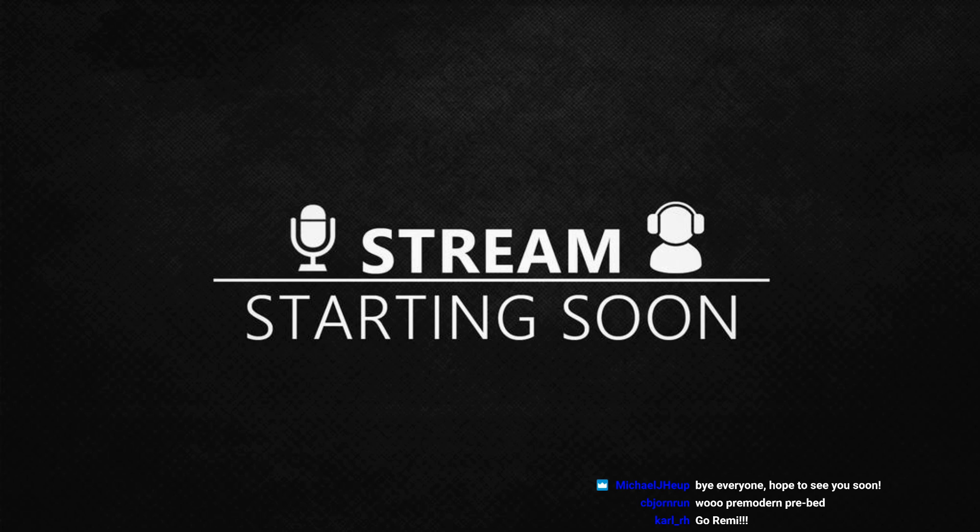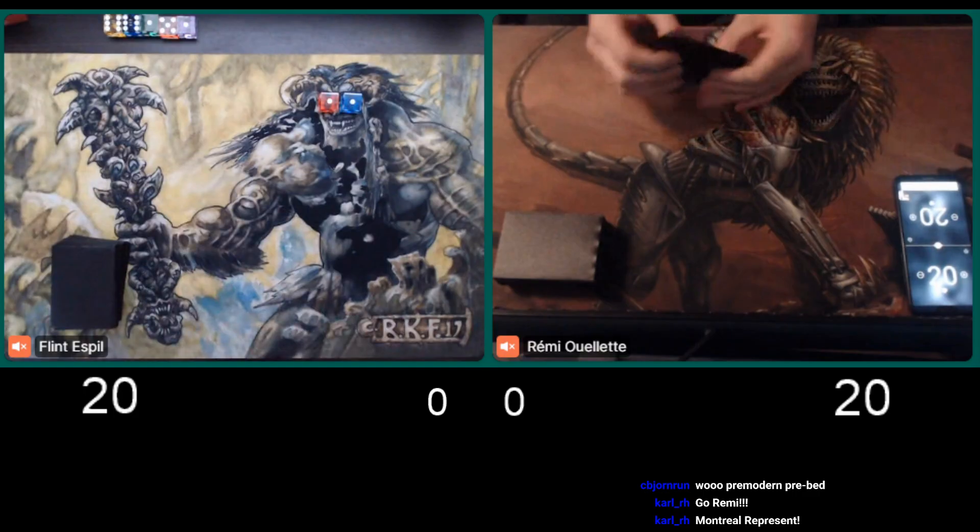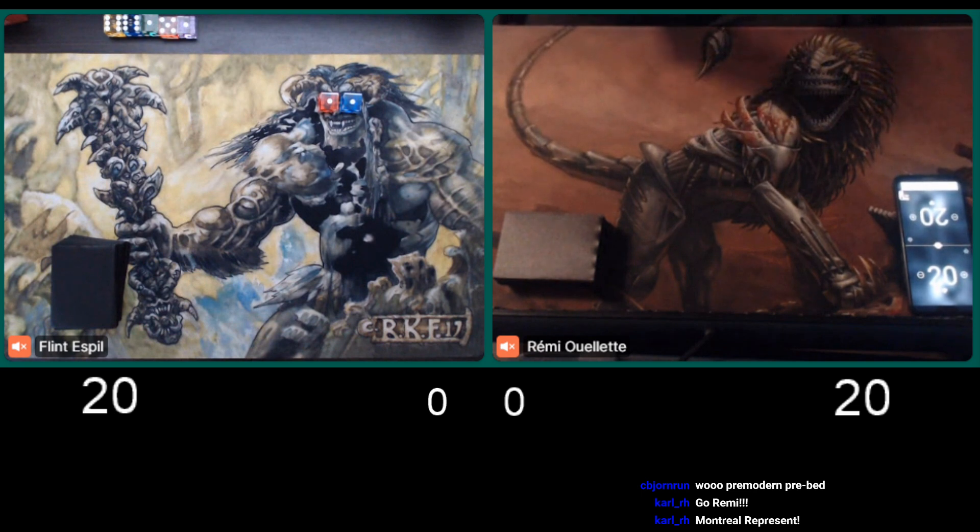Hey everyone, and welcome. We are about to start the semifinals of the Premodern Spring Fling. I have a guest co-commentator with me named Lester. Say hi everyone. He's going to be helping me out, cover this match, so let's jump into it right now. The players, Flint and Remy, they've shuffled up already, and so they're ready to go right away.